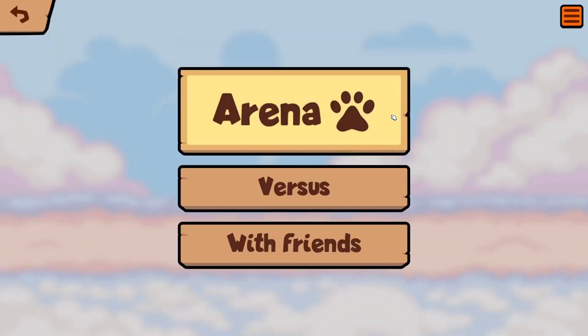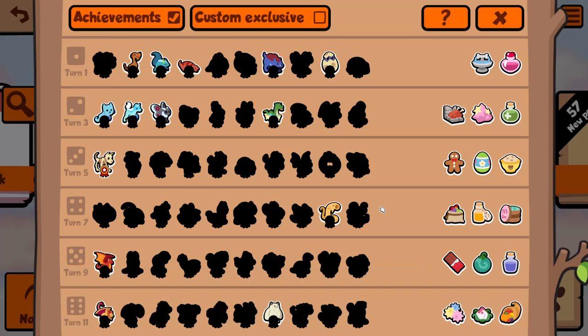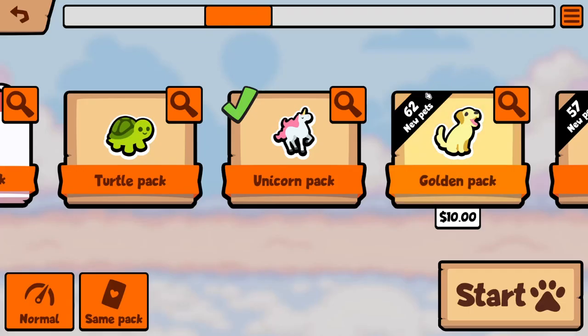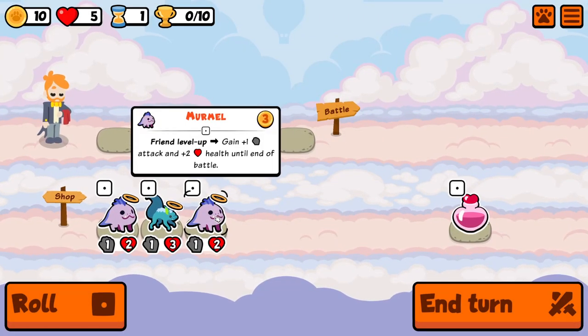G'day, back again with some Super Auto Pets, still trying to get my head around this Unicorn Pack. I've played a couple of games with it, went a couple of times. It still feels like every game is just roll the dice — if you come across someone with a build that counters yours. This pack seems very focused on abilities and certain builds more so than the other packs.